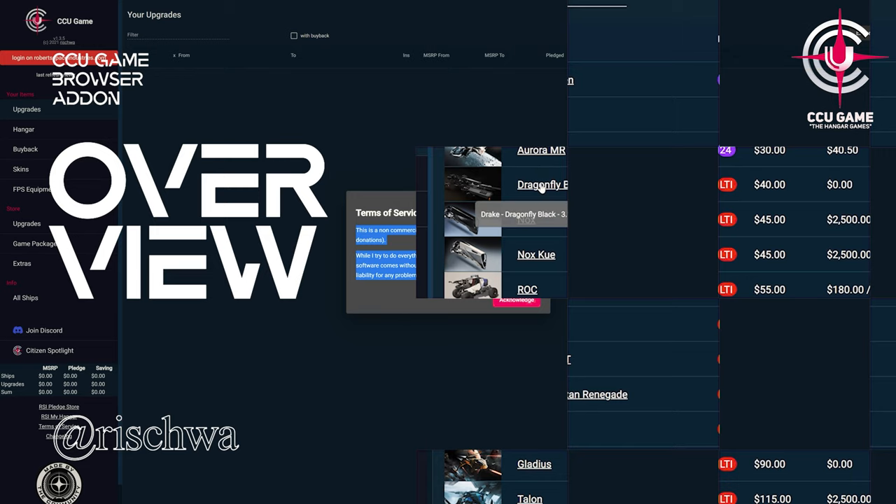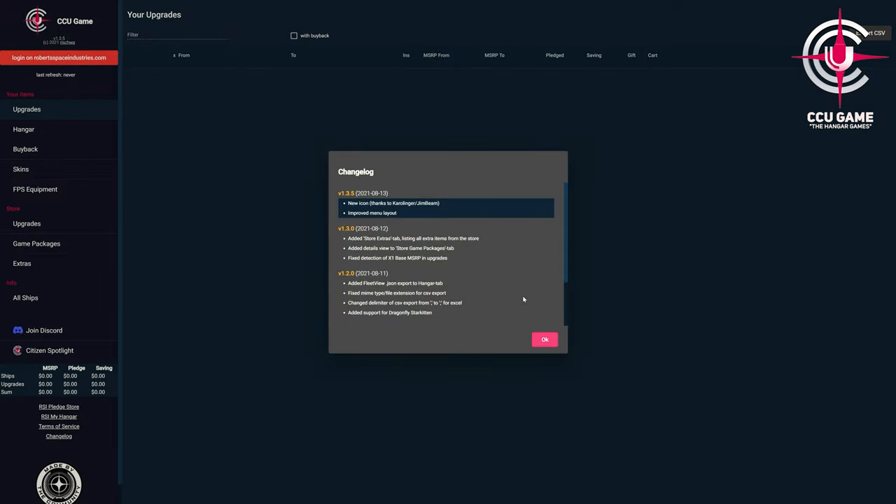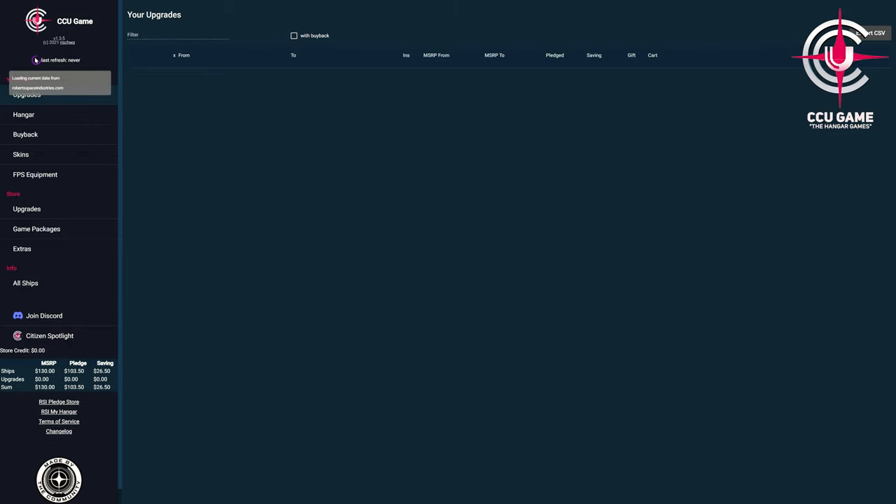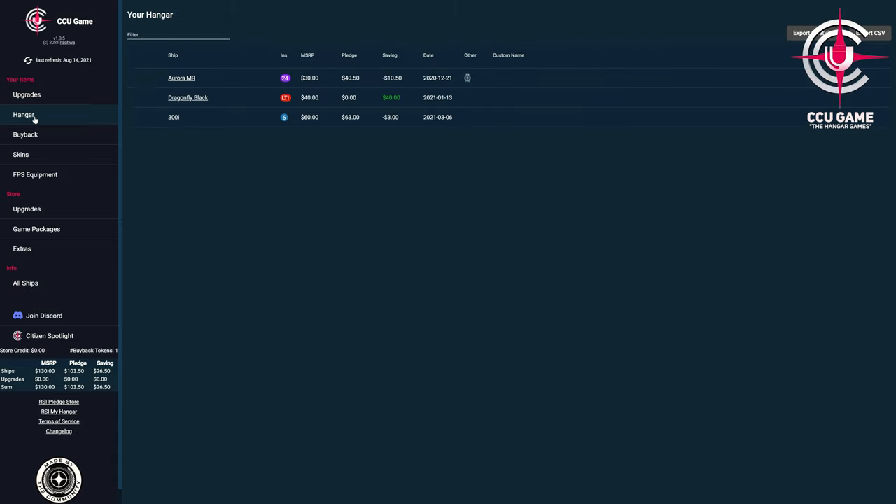After installing the add-on, we are first greeted with the terms of use and the changelog. Here it should be noted there were almost daily enhancements and improvements for the add-on. In the upper left corner, we are prompted to log in under our account on robertspaceindustries.com. Clicking on the message we come directly to our login page, or as usual can simply log in there, which only allows us to synchronize with the add-on.